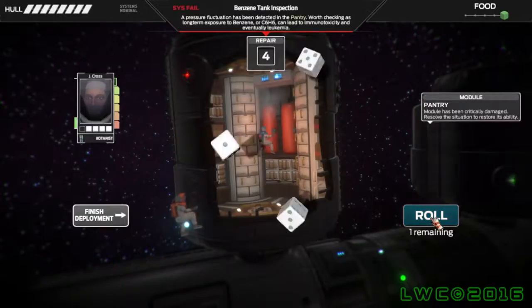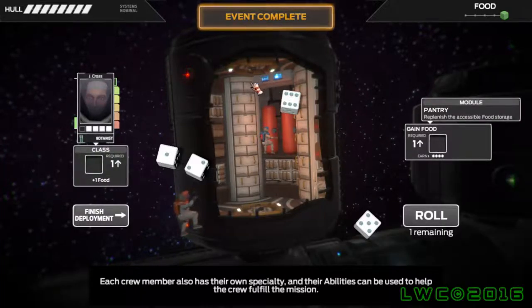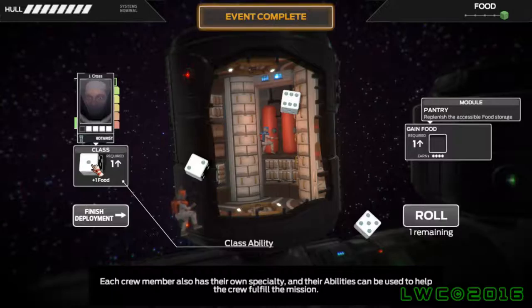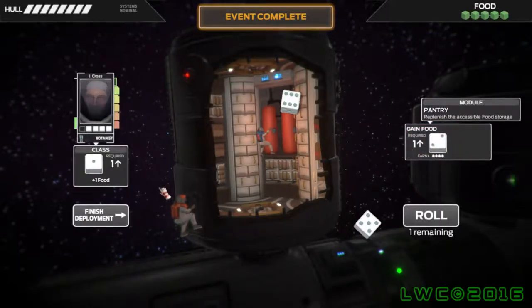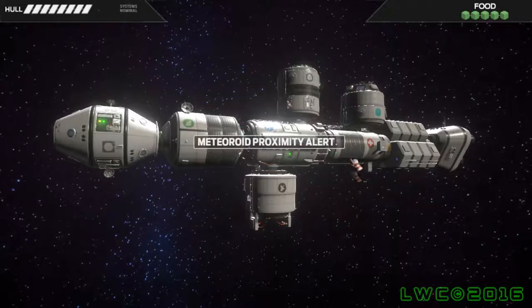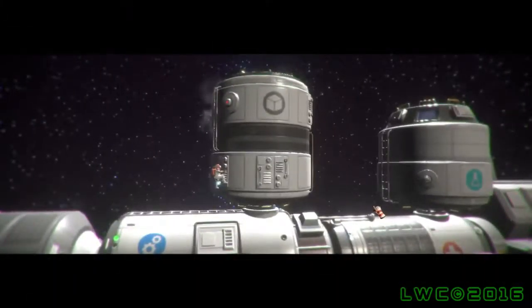Can we see an overall map of our progress? Yeah, you do see it — it's just being covered up by the 'Event Complete' hovering over. Basically, every week is a turn in the game, and every turn there's something bad that happens. There's never a turn where nothing bad happens.